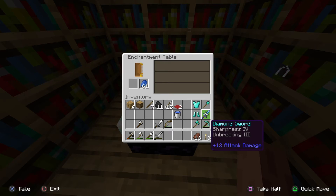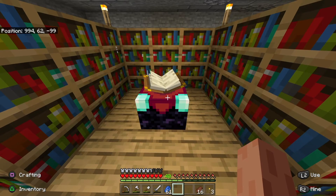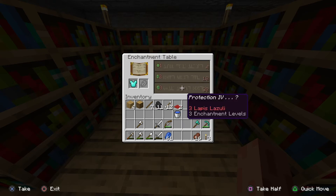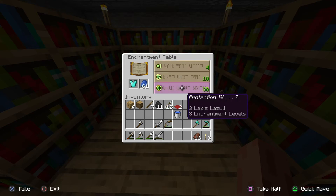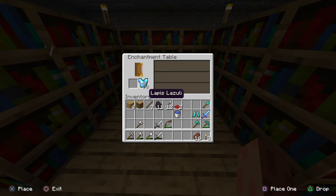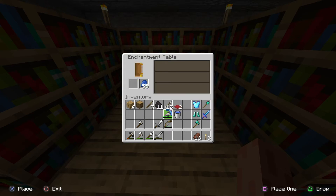We had looting on there - maybe we can find it in a book or enchant a book. Now if you look down at the bottom, I've got 40 levels left - it cost me three levels. Let's try our chest plate. Ooh, Protection Four - that's really good. Hopefully there's something else - Protection Four and Unbreaking Three, Thorns Two, not the best, but I'll take the Protection Four and Unbreaking Three for sure. Let's see - Fortune Three! And Efficiency Four! Oh, that's really good. We're getting some good enchantments tonight!